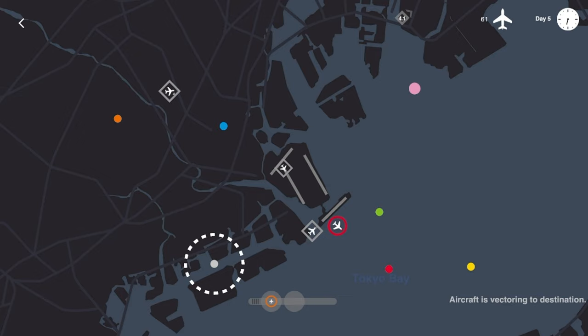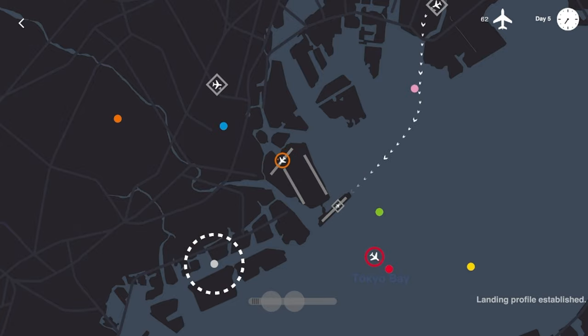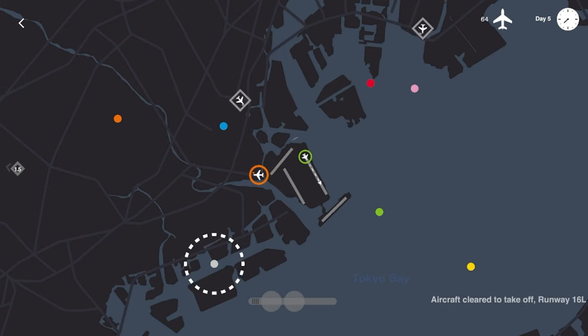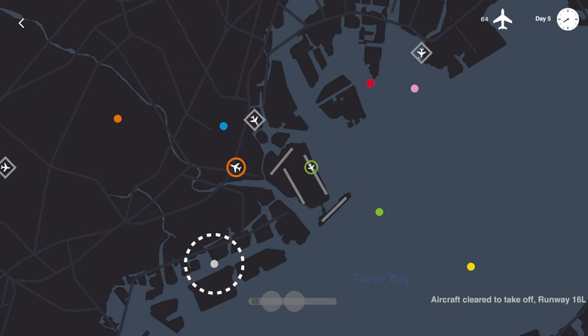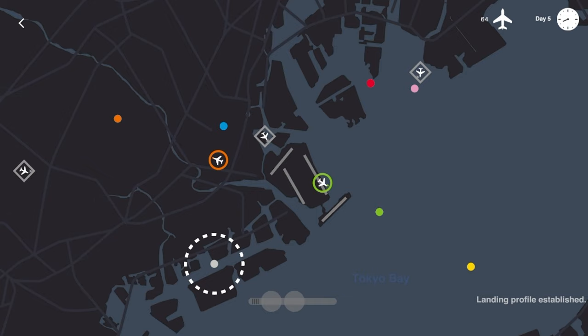Get out of the way — oh, that was close, closer than I wanted it to be. We'll get orange taking off immediately and heading that way as this guy starts to work his way in. Someone coming in from the direct west — let's see which runway we want them heading to as we get this green flight going. He's coming in like that, perfect.